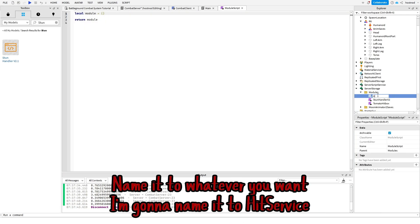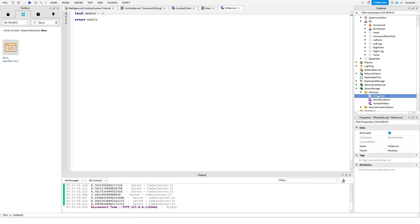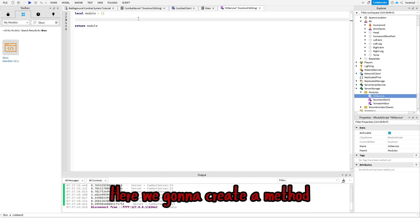Name it to whatever you want — I'm gonna name it 'hit service'. Here we gonna create a method.